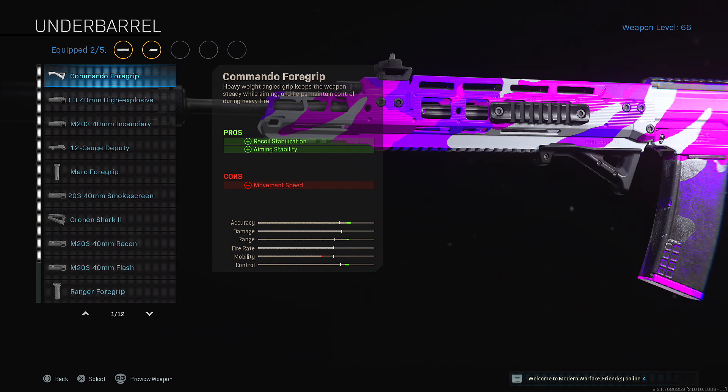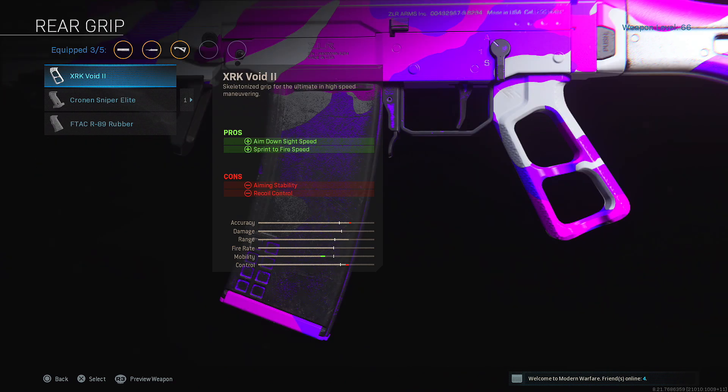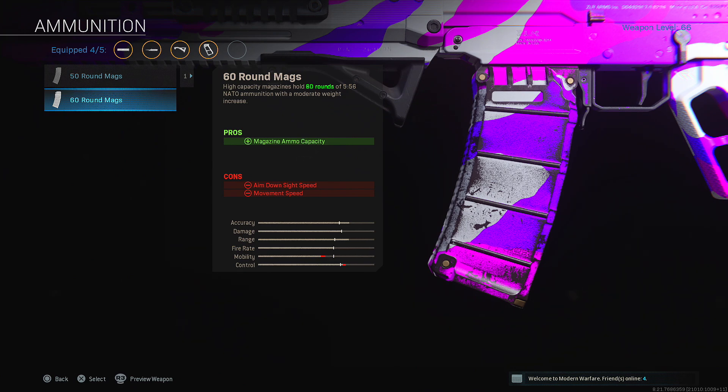Next up, the Commando Foregrip — pretty much every other grip is unnecessary. You might see the Merc Foregrip or Tactical Foregrip on the Grau, but those are unnecessary. The Commando helps with overall recoil control and reduces ADS sway, so at long ranges you won't struggle hitting your shots. To counter the ADS speed nerfs from the other attachments, put on the XRK Void II stock to recover a bit more ADS speed.